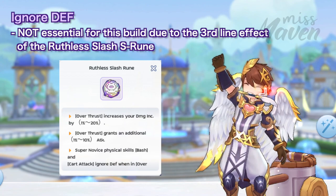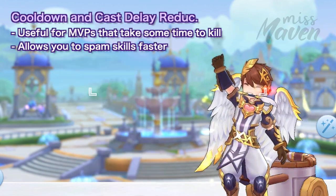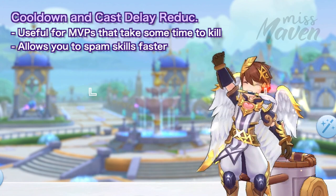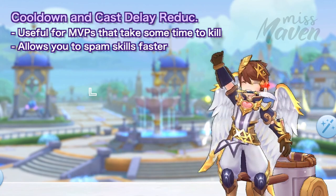As mentioned earlier, Ignore Death is not essential for the Cartnado build due to the third-line effect of the Ruthless Slash Class S rune. For MVPs that take some time to kill, it's also equally important to reduce your skill cooldown and cast delay to spam skills faster but without sacrificing your damage-increasing stats.